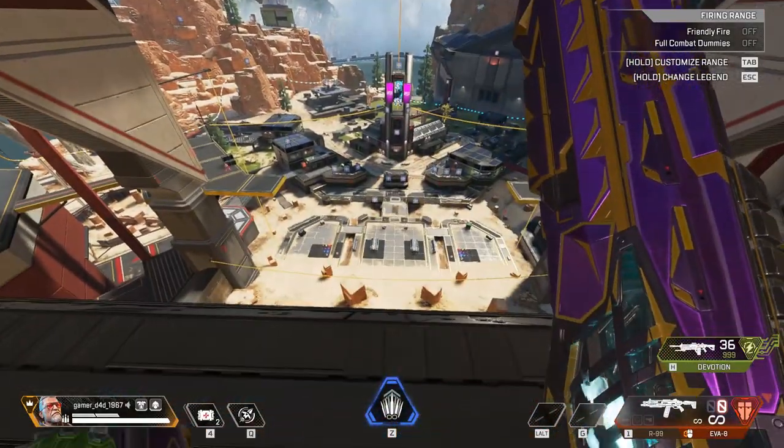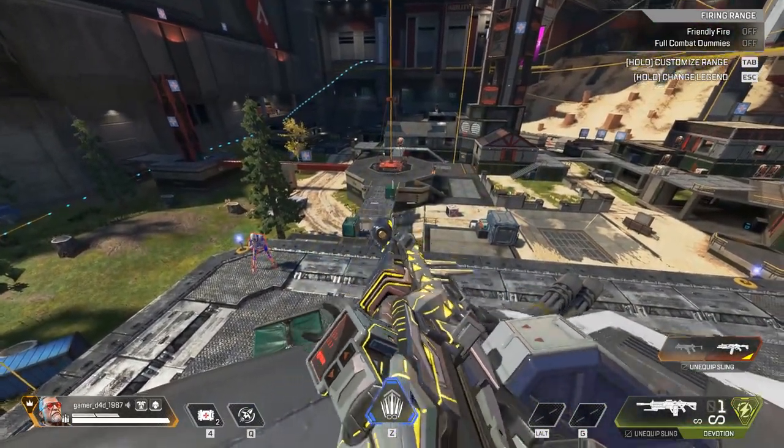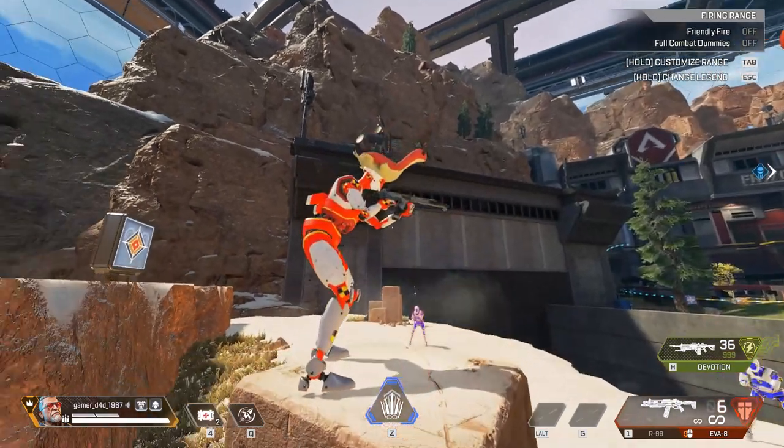And then step four, which was found last night, is to get a kill with the last bullet in your mag with the Devotion off the back of the dropship. How was this found? And then the red Nessie should spawn on this island.